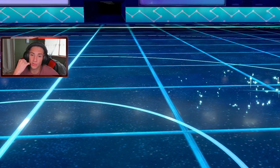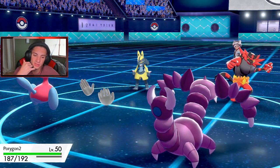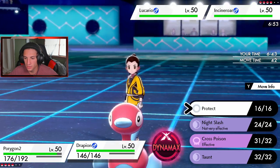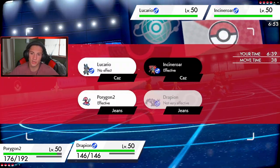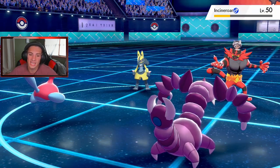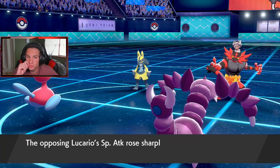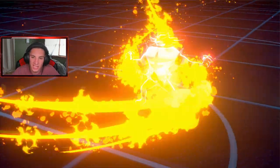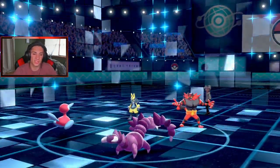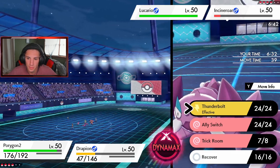He swaps Incineroar for Lucario — smart play. Fake Out comes out on Porygon2. Cross Poison comes out on Lucario and doesn't affect him — nice little play. We need to drop another Trick Room and then go for Cross Poison on Incineroar. He doesn't Dynamax. Cross Poison comes out with that Sniper ability — look at that damage! Crit! But this Lucario just Nasty Plotted on me — twice! Now it's going first and this thing is really scary.